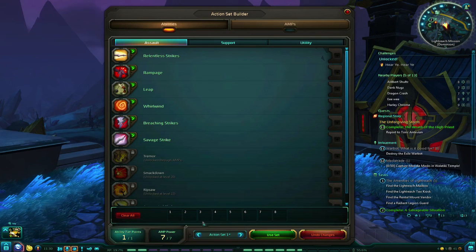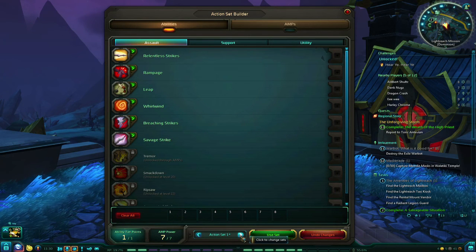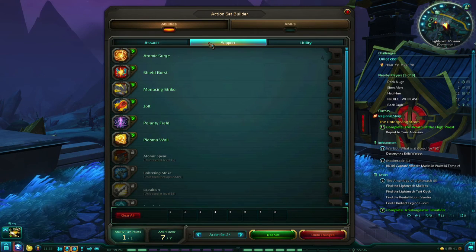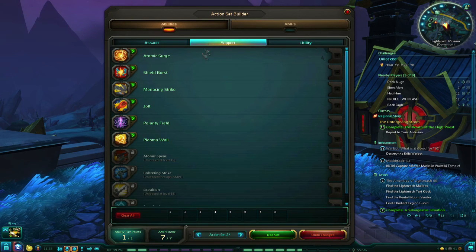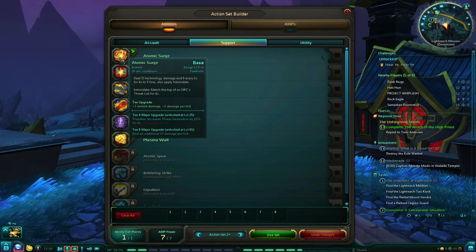You will notice that you have a lot more abilities than you can actually use at any one time — this is why it's called a limited action set. The Assault abilities will be your damage dealing abilities, and Support will either be tanking or healing. The Utility Ability tab will include important skills such as interrupt skills, which are essential to success in the Wildstar game.